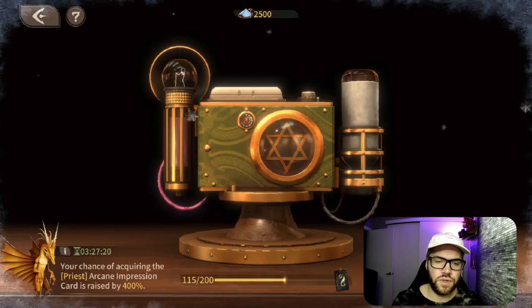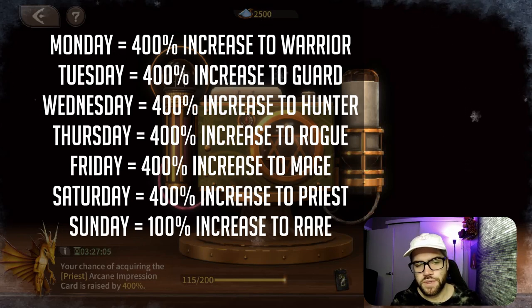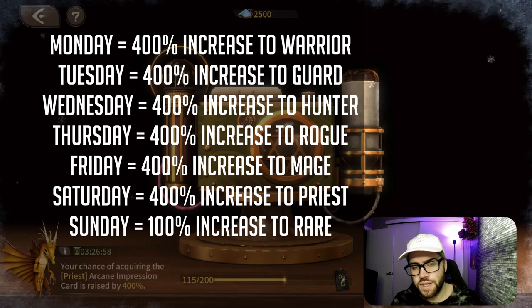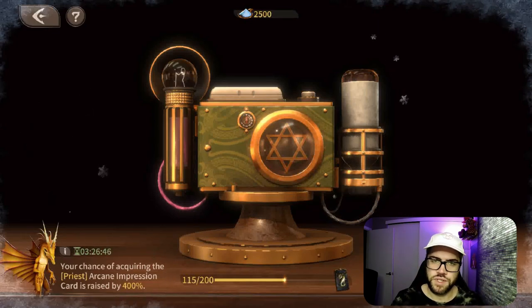If you're wondering about the daily rotation: Monday is a 400% increase to warrior, Tuesday is 400% to guard, Wednesday is 400% to hunter, Thursday is 400% to rogue, Friday is 400% to mage, Saturday is 400% to priest, and Sunday is a 100% increase to rare. This information will help you get prepared and save so you know what card you're looking for and what day has an increased chance.